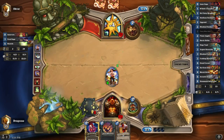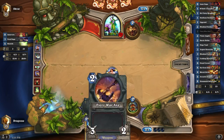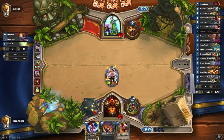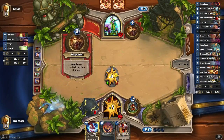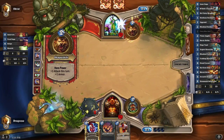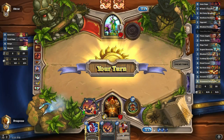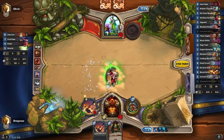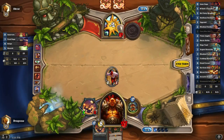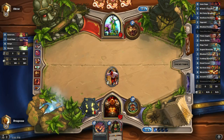Pretty much everything I have now is quite good. I can deal ten damage with just these two. Next turn I can deal another six on top of that, so I can deal sixteen total. And he swiped it. Still can deal a fair bit of damage. We're going to rush him down. He's already at seven mana — we can't afford to let him get too high. There's too many threats.